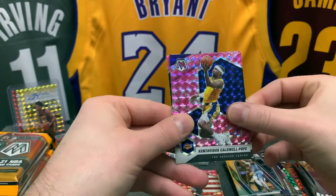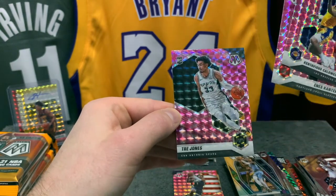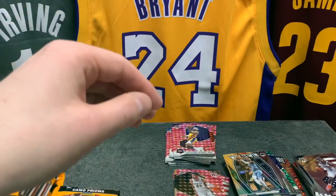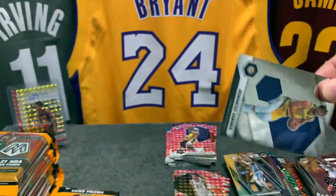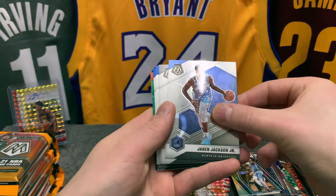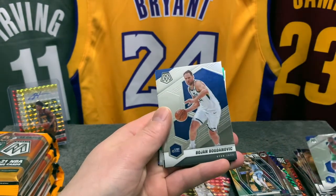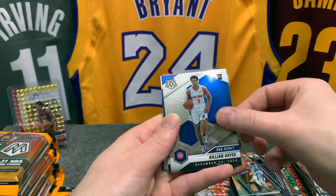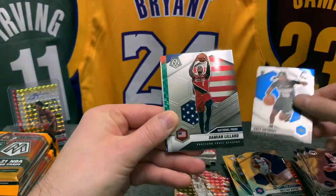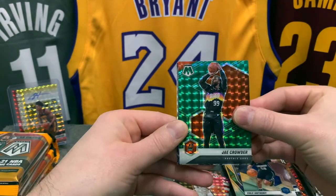Our pinks: KCP, we have Enes Freedom Kanter, and a rookie of Trey Jones — nice one. Destroying the pack. Domantas Sabonis, we have Tyus Jones, Triple-J, the Beard, Timmy Hardaway Jr., Bojan, Killian Hayes NBA debut, Caleb Anthony, true rookie — nice one. A Dame Lillard National Pride, we have a green of Jay Crowder — beautiful Valley jersey.